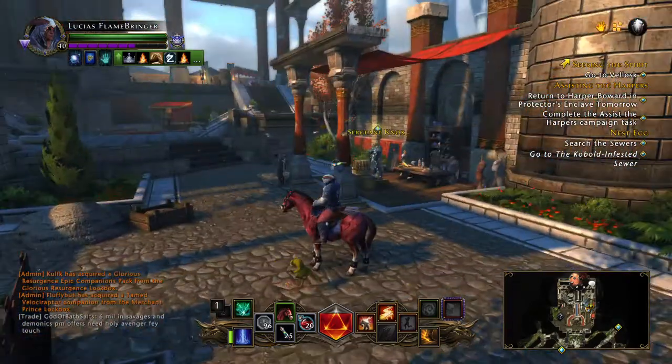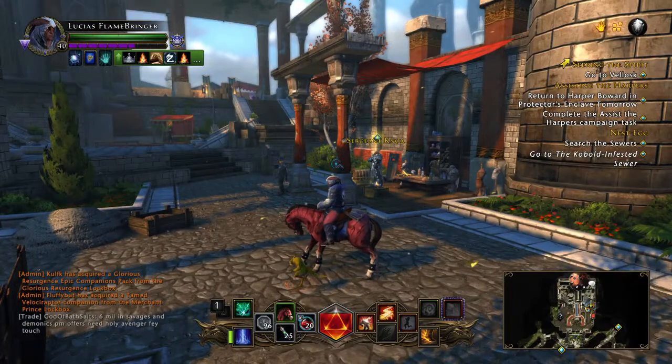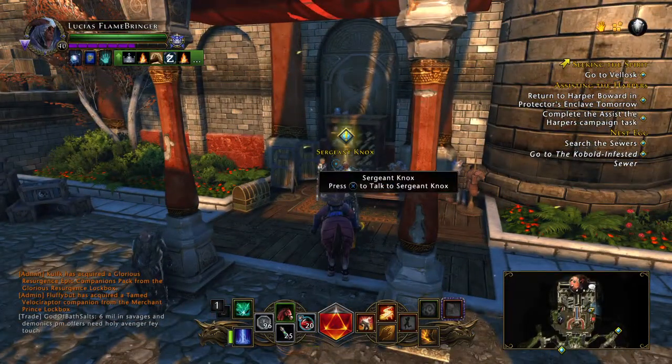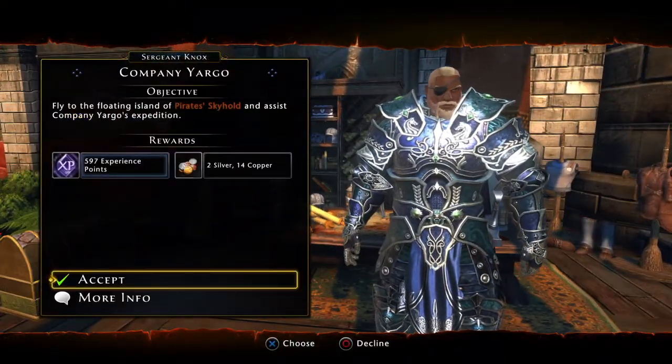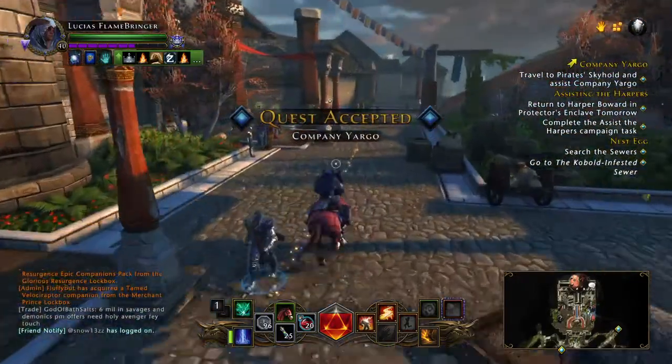When you turn level 40, we do advise that you immediately head over to the Enclave. Come check with Sergeant Knox — he is going to give you access to the Pirate Skyhold. That's where you're going to want to head.